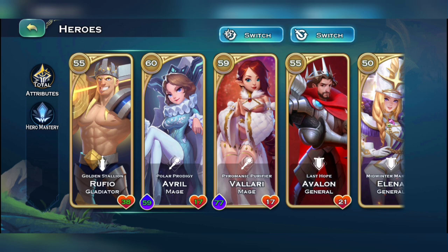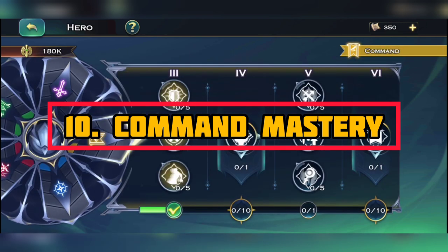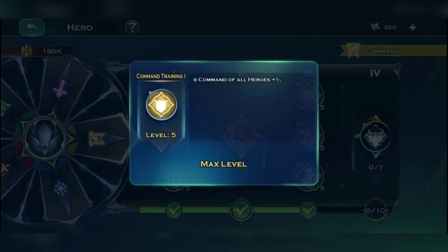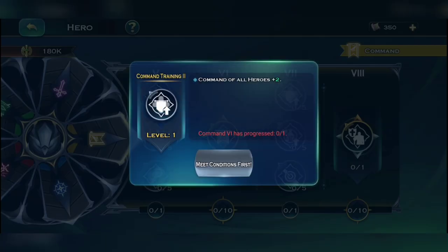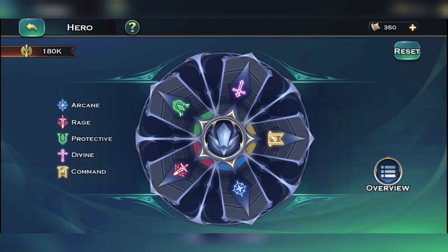Now for the secret tip — the hero mastery method. Focus on the command mastery: at tier 1 you need to max it out as it increases your command. At tier 7 it takes a long while but it's another easy way to get extra stats. In total this gives you around 100 to 150 extra command stats, which will increase your gold supply by a whole lot.